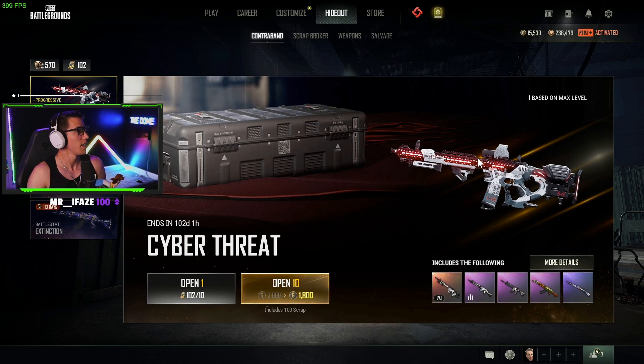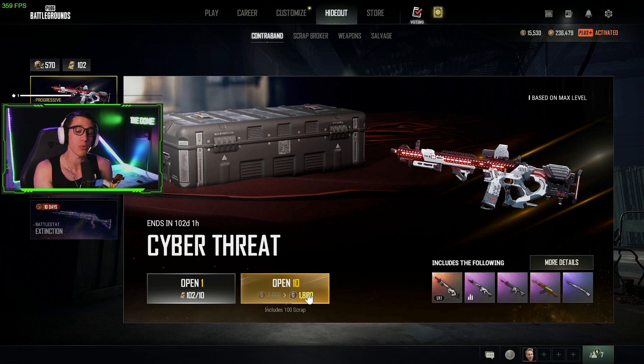Alright, we're going to open 10 at a time. We have 15,530 G coin divided by 1,800 G coin per 10 crates — that gives us eight chances to open, which means we'll get 80 crates. We have enough contraband coupons to open another 10, so we'll get 90 total crates — 90 total chances.